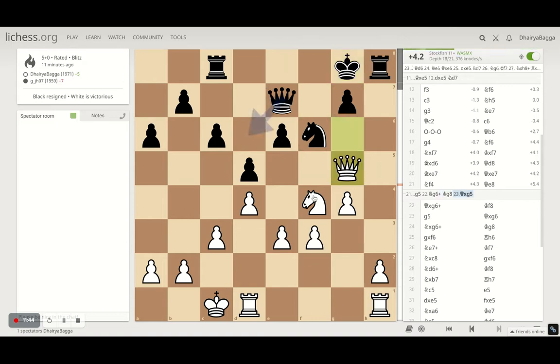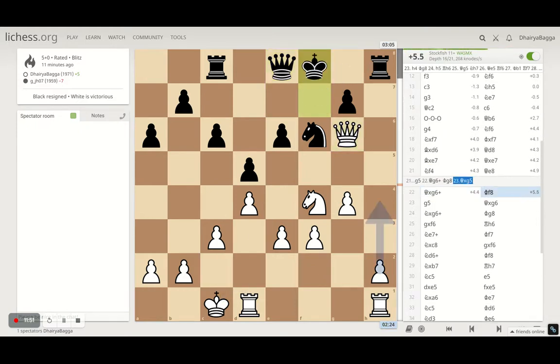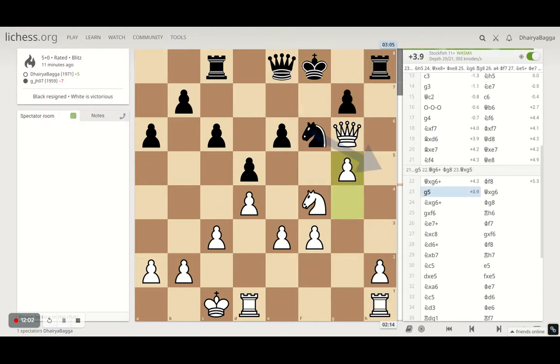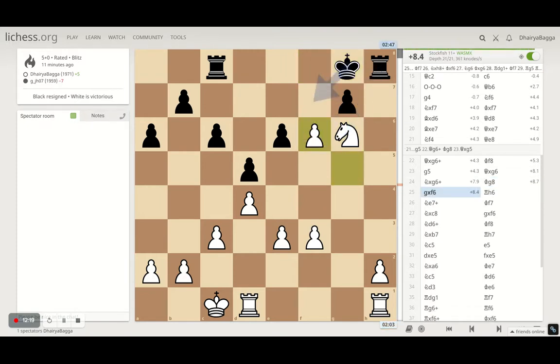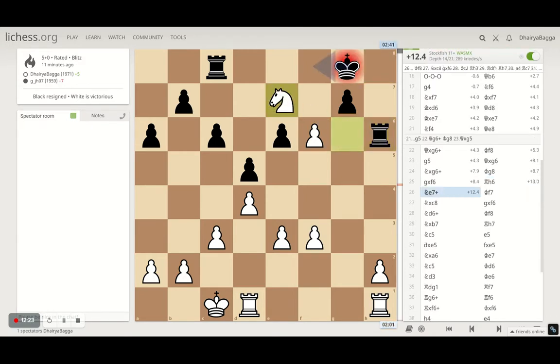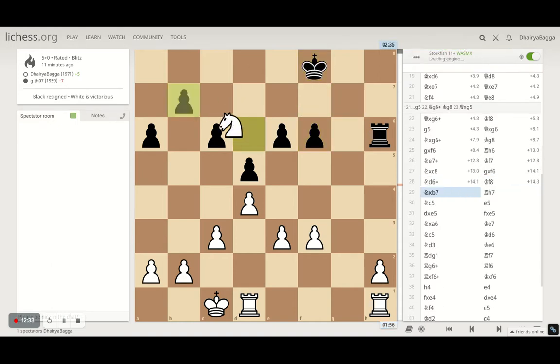We can take on the pawn as well — things are pretty much good for white here. But instead he took his queen back and we take on the pawn with the queen, forcing him to go back. Again, he plays his king on a bad square, because that would lead to a fork eventually. He thought for some time here — I just moved the pawn forward to g5, attacking his knight. Instead of just moving his knight away, he tried to exchange queens, which was bad. Because that comes to the fork again. Now I can take on the rook, but I thought I'll just first take the knight, because I can still fork him in the next move.